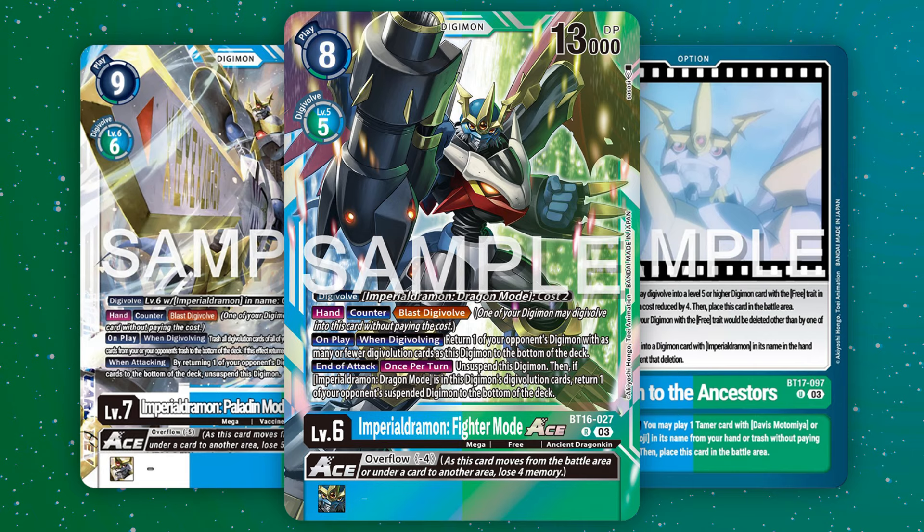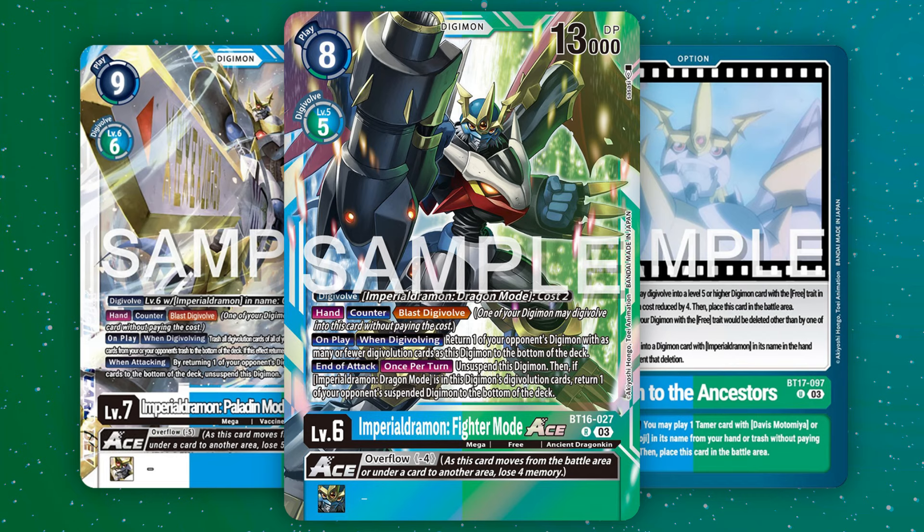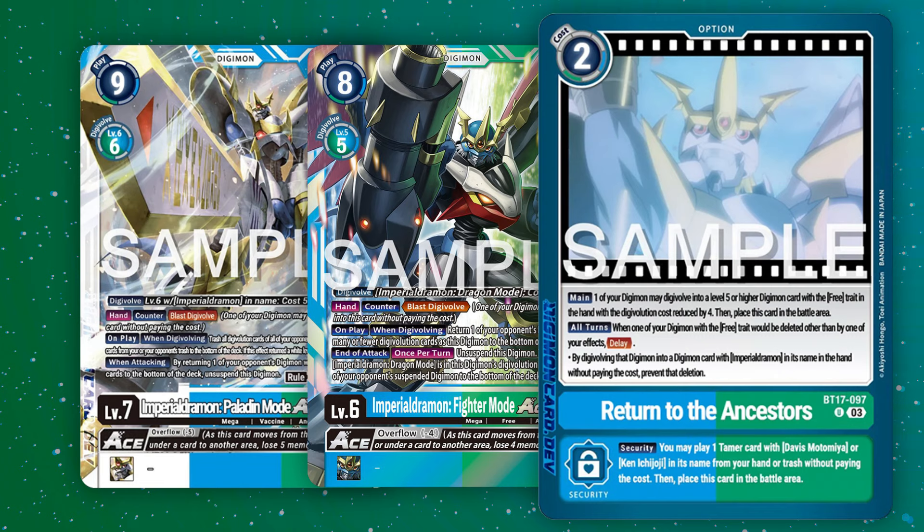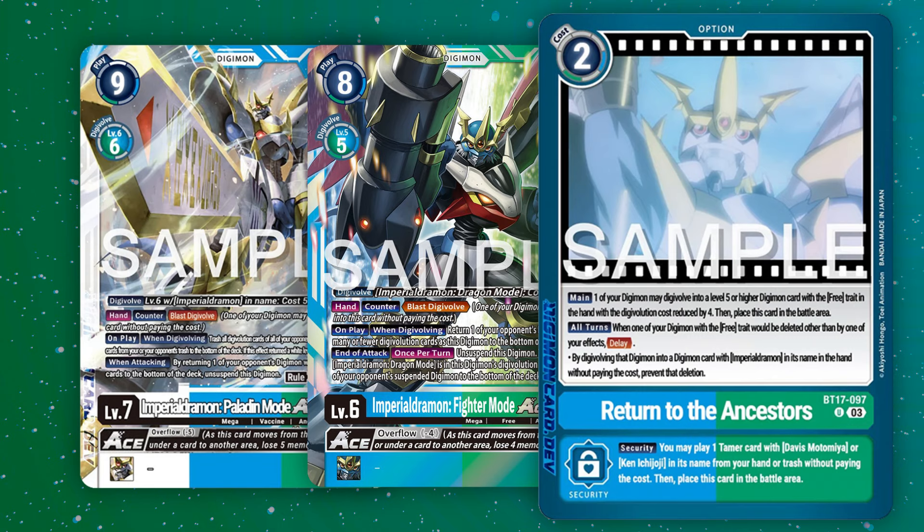They also got access to the ImperialDramon Fighter Mode Ace, who can bottom deck an opponent's cards with fewer sources — a very simple bar to pass considering the deck's DNA Digivolution cards. These three effects were already enough to make your boards really sticky, but now with Return of the Ancestors, your level 6s and level 7s become inevitable. When your Digimon would be deleted, you can prevent it and then evolve into a level 6 or level 7 ImperialDramon for free.